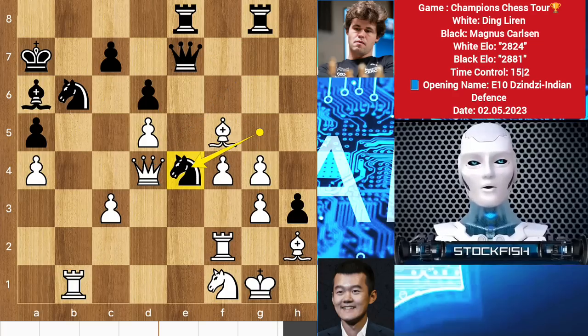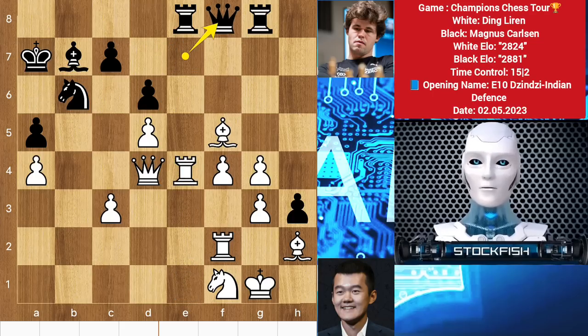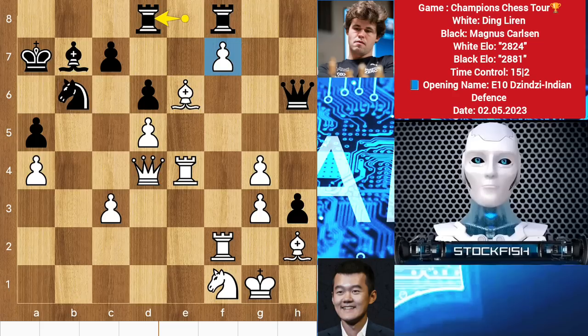Brilliant move — making profit by pinning the knight to the queen. What would you play? You can't play any normal move. For example bishop here, then rook takes, queen backs, bishop e6, and after some moves later the position will be just dead lost for you. The game will be over for black.